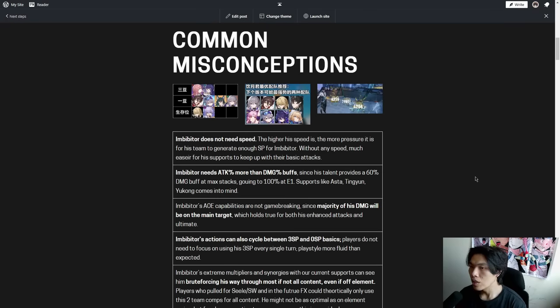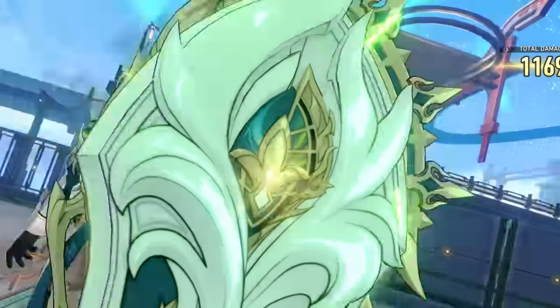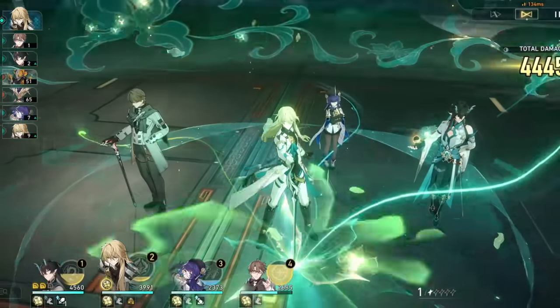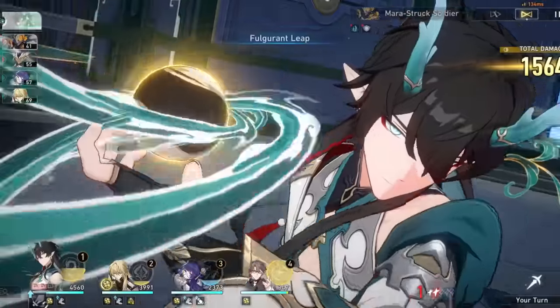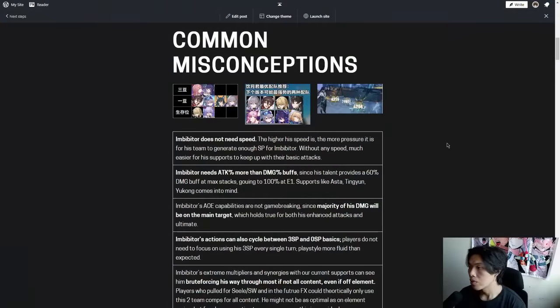Talking about Imbibitor Lunae's common misconceptions — the first being that he does not need speed boots. The higher Imbibitor's speed is, the more pressure it is for his entire team to generate enough skill points. If Imbibitor does not have any speed from either substats or main stats, it will be much easier for his supports to keep up with his extremely high skill point consumption.